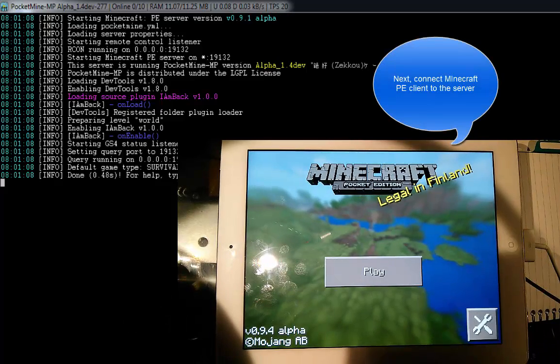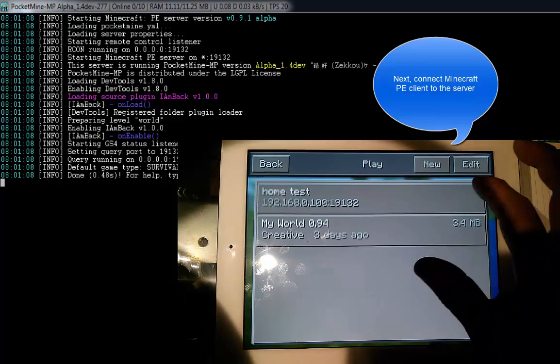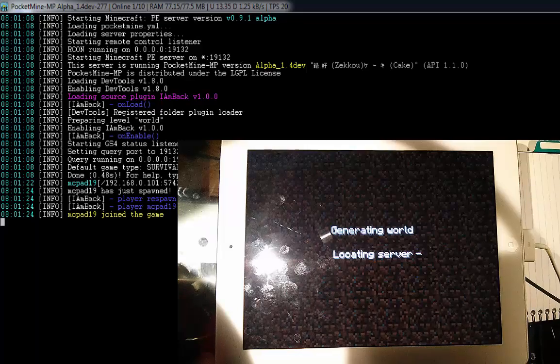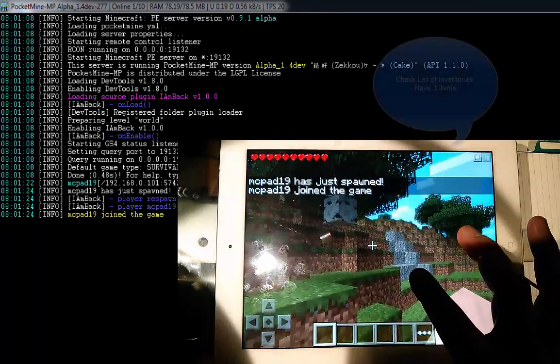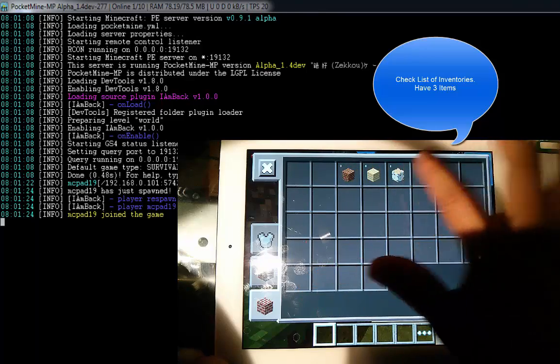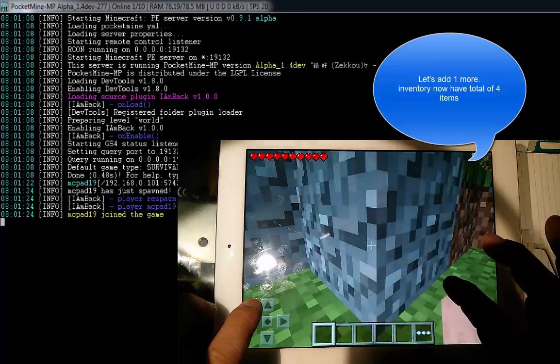Next, launch Minecraft Pocket Edition and connect to the server. I check my inventory items — I have three items — and I'm adding one more to make it a total of four items.